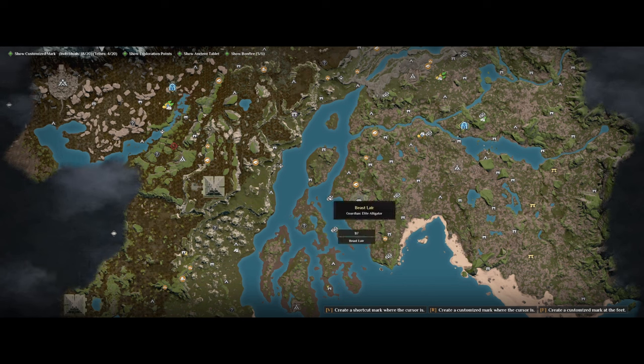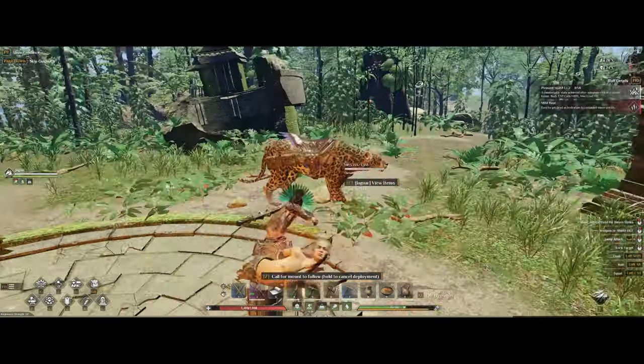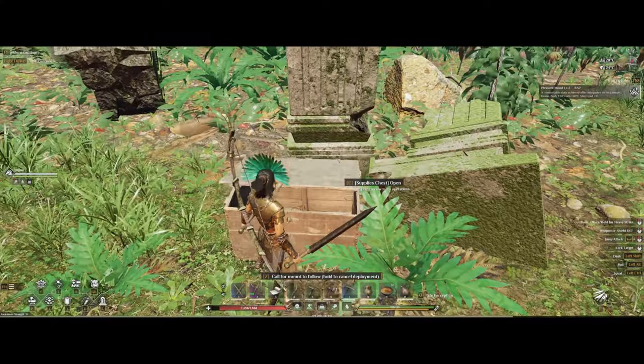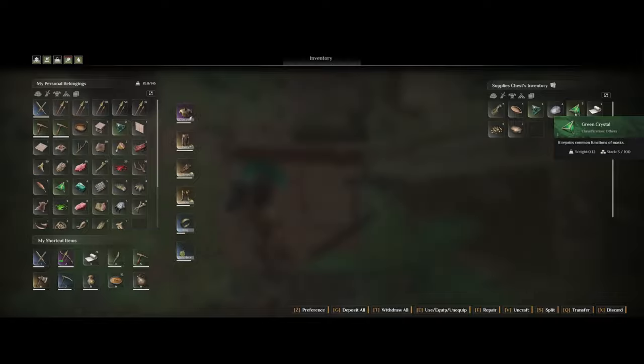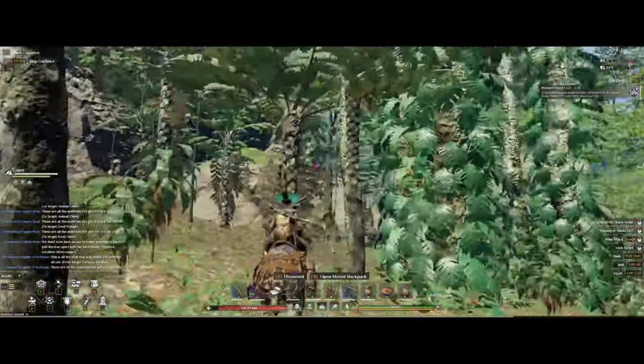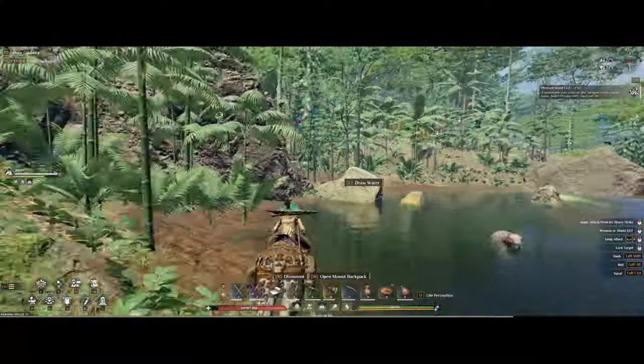While doing my runs, I usually pick up some ancient ruins as well for the sun stone and for some energy, and green crystals for the mask upgrades. If you're planning on doing a run for all of them, I highly recommend going with a jaguar as your mount — you want to be fast and have the ability to jump rocks and mountains.